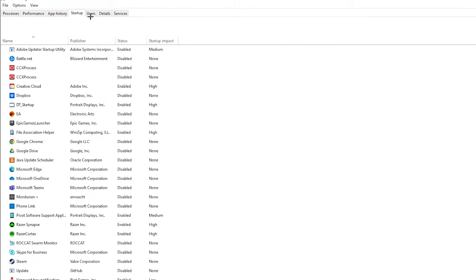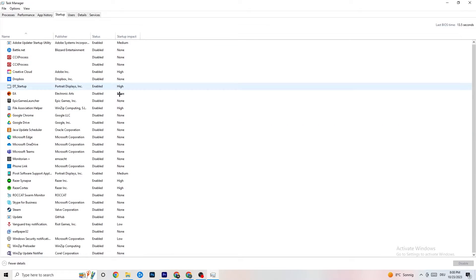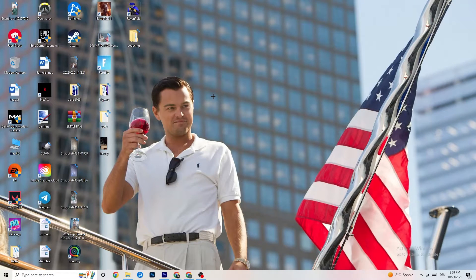Now click on the 'Startup' tab. As you can see, I've disabled nearly everything. Disable every single program that is auto-starting in the background to decrease your GPU and CPU usage. Right-click each one and click 'Disable' for every program you don't need. Once you're finished with Task Manager, close it.